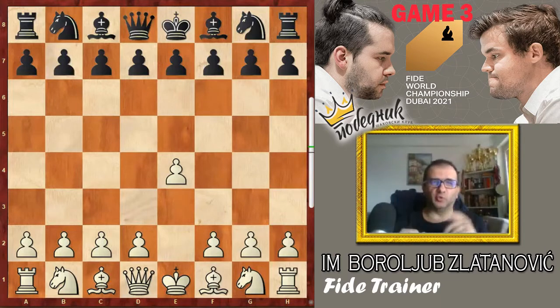Hello, dear chess friends, and welcome to our new video. Here I will continue analyzing the match Magnus Carlsen plays in Dubai against Jan Nepomniachtchi, and here you will see the analysis of game number 3. Game number 3 in the match, Jan Nepomniachtchi led white pieces against Magnus Carlsen, and let's see what happened in that game.